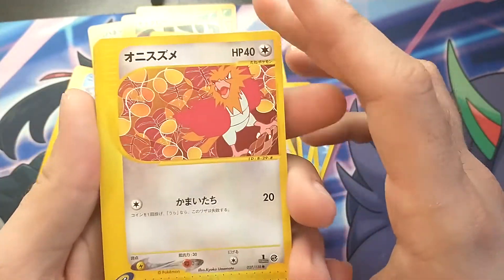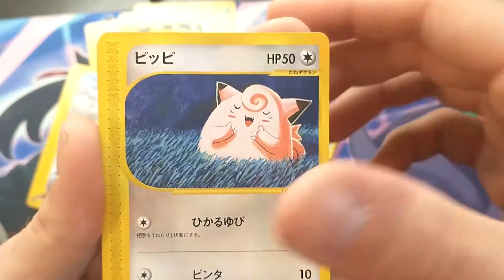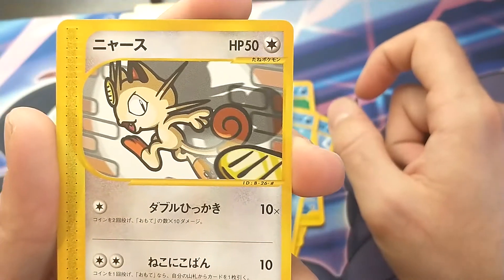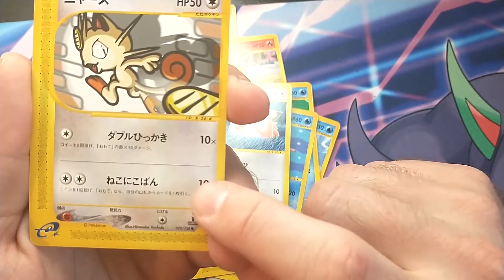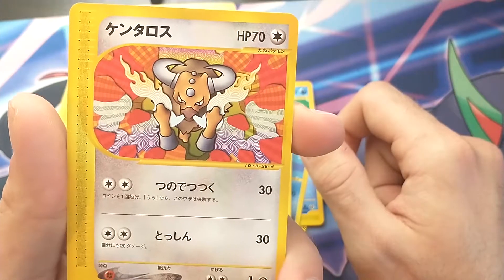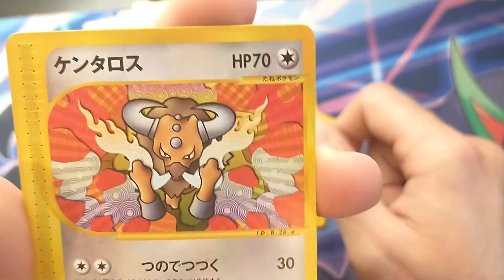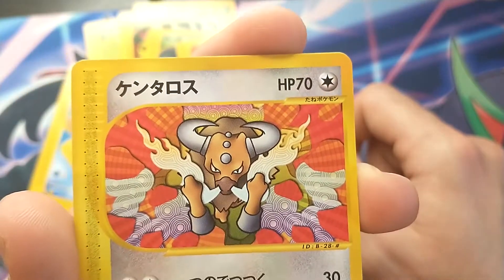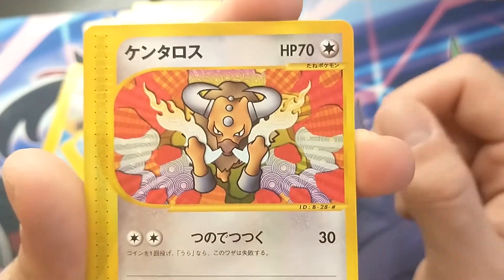Spearow, he's hanging out, doing his thing — the spikier version of Pidgey. Followed by Meowth, who definitely has the move Payday on here because it is only at two digits. Then we have Tauros, who looks like he's had way too much Sriracha in his noodles and he's looking pretty angry about it. Again, we got the kill me eyes going on.